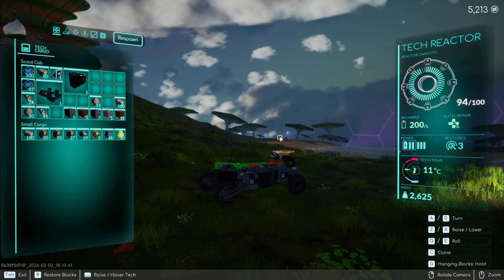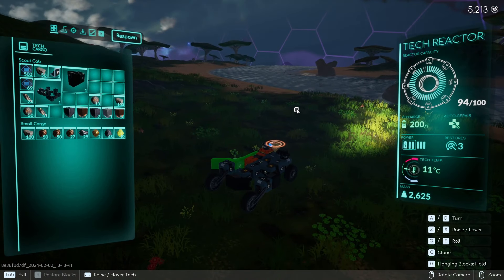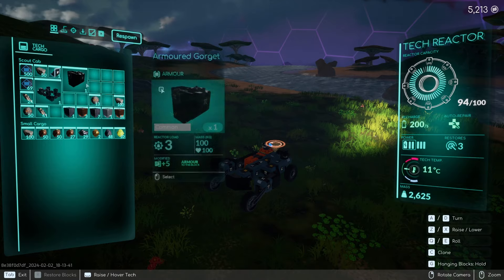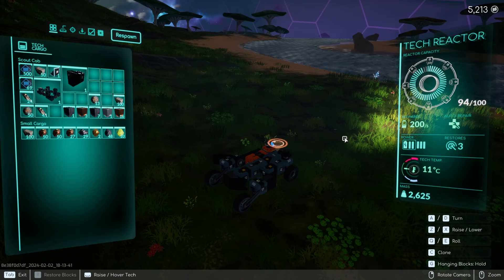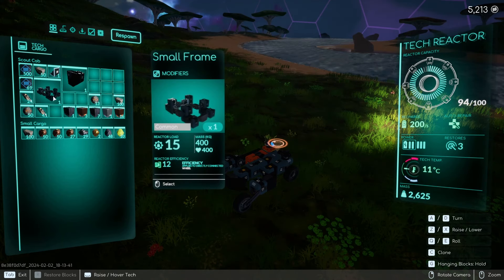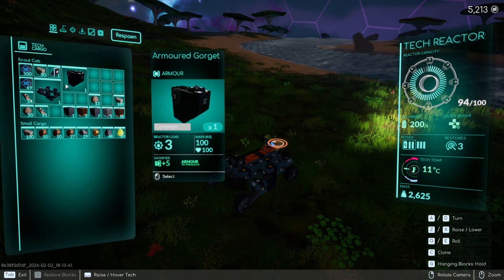You're not safe in build mode, but you are in build mode. If you do this while next to a destroyed tech and start putting their parts on — the color of their parts, so that tech was yellow — if you took the parts and put them onto your tech, they would stay that color.